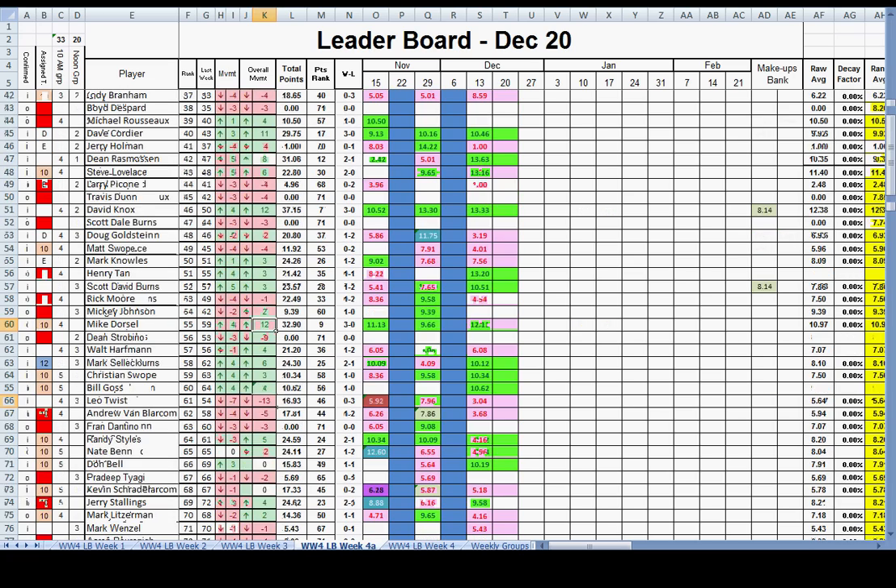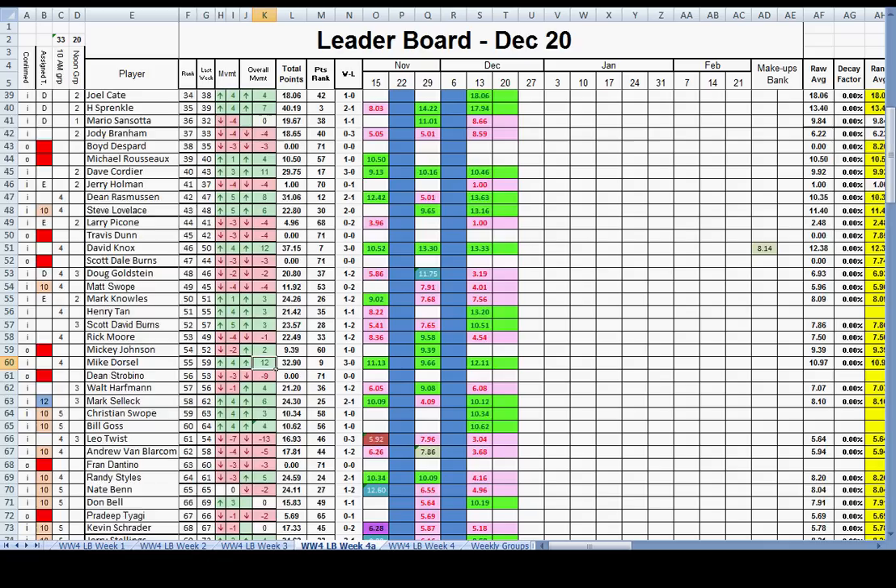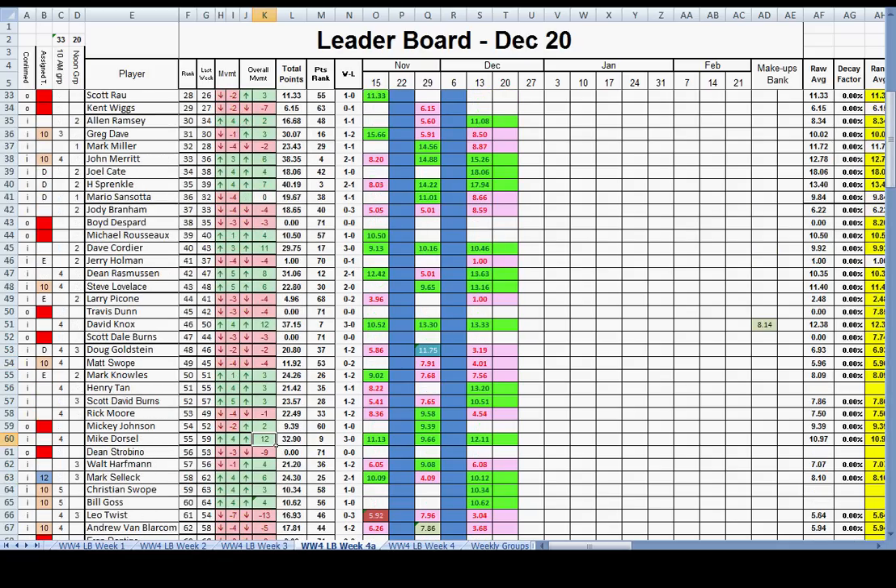I want to point out H Sprinkle — H has played every week and has the third highest points of anybody on the board. He even lost the first week but still has the third highest points overall. So that's how you do re-ranking. Play your makeup matches, play your challenge matches, you'll get a lot of points and move up the board. If you don't understand it, watch it again.